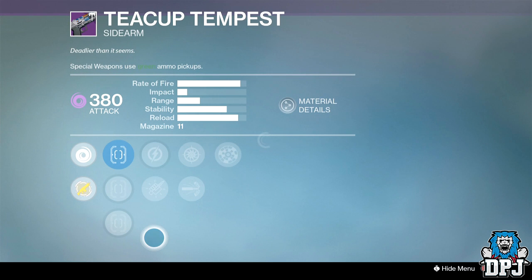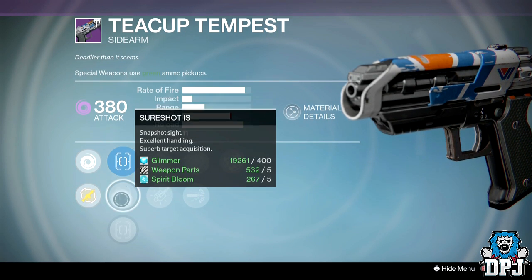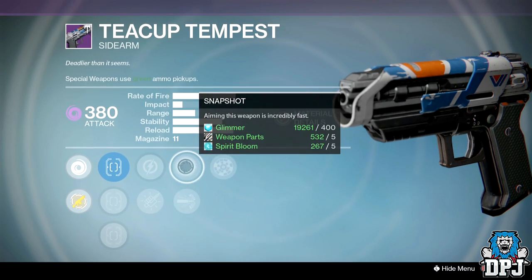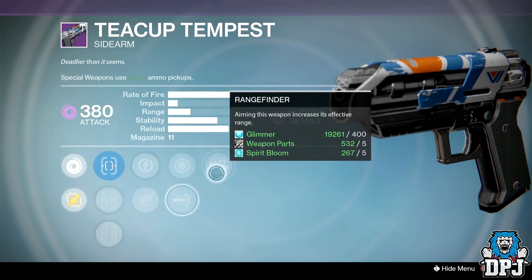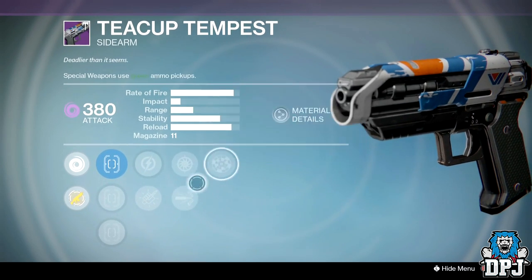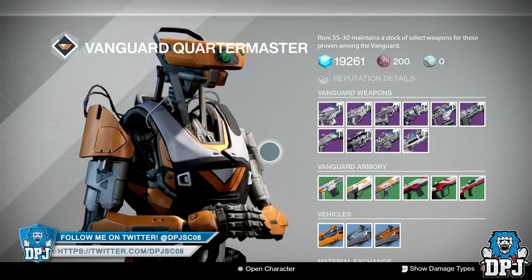The Teacup Tempest sidearm — for sure a beast. Sights are Quickdraw IS, Sure Shot IS, and Steady Hand. Perks are Sure Shot, Relentless Tracker, Cascade, High Caliber Rounds, Snapshot, and Rangefinder. It isn't the best but it's nowhere near the worst — I'll leave that one with you guys.